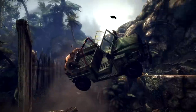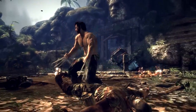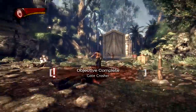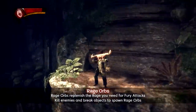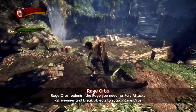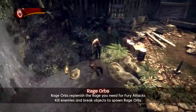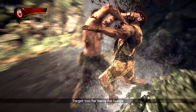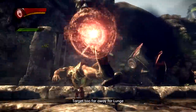Those guys aren't gonna know what hit them — oh man, the dart landed on that guy. Rage orbs. Jump from different guy — new ability: clawspin! Just tearing these guys up. That's so cool.